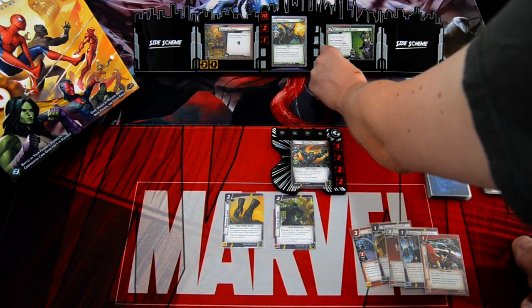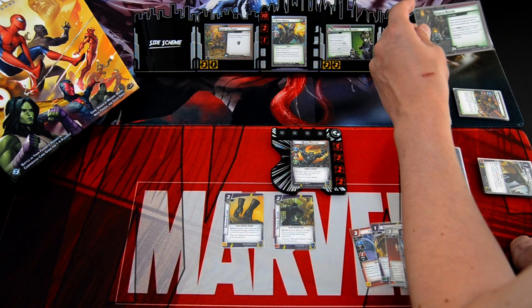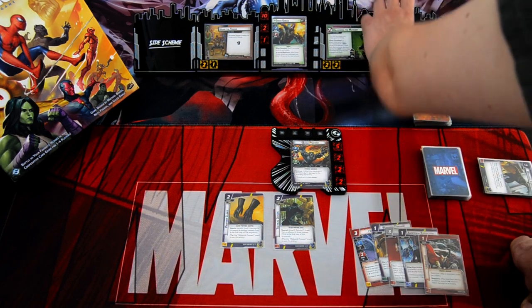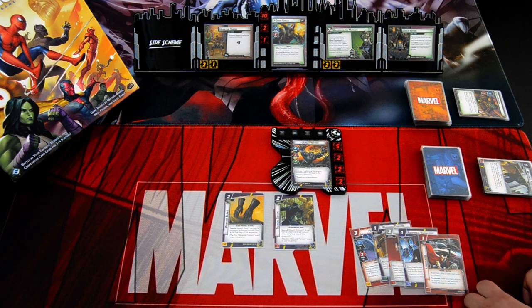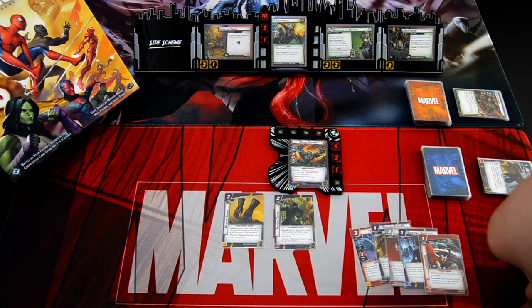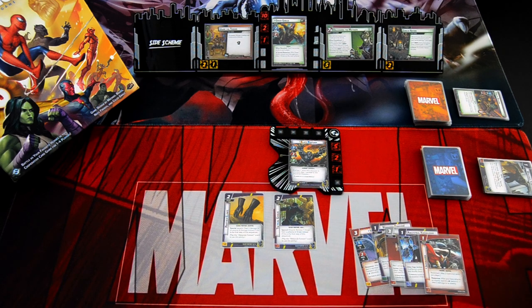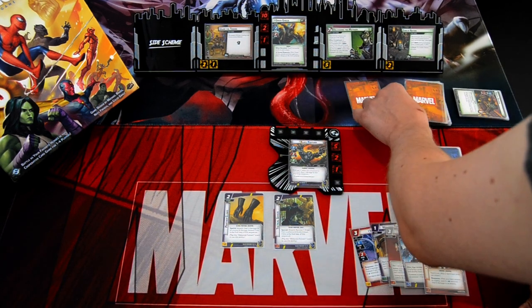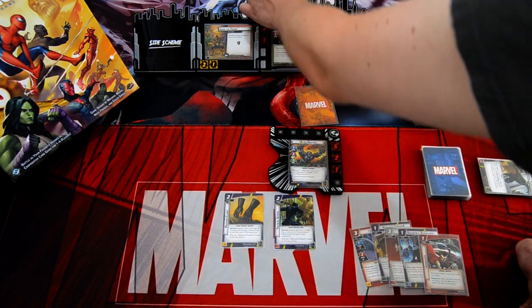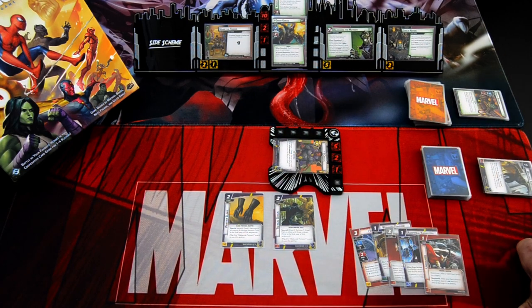In the villain phase we add one threat. Green Goblin attacks — I won't defend this time, taking three damage. We put Goblin Nation into play, so Green Goblin gets plus one attack — three damage. We add one threat to the main scheme. Encounter cards: first is Pumpkin Bombs, second is Affairs of State — I will flip and exhaust to get rid of that. That is the villain's turn.